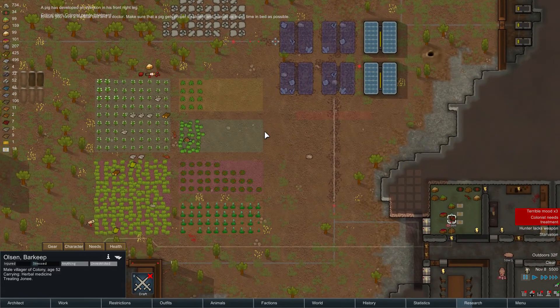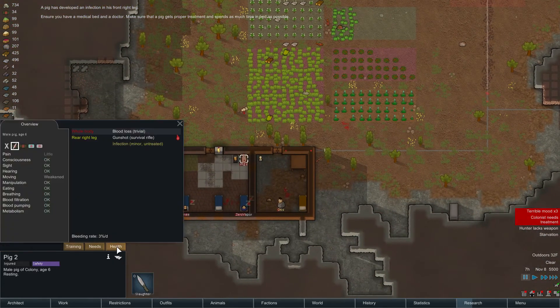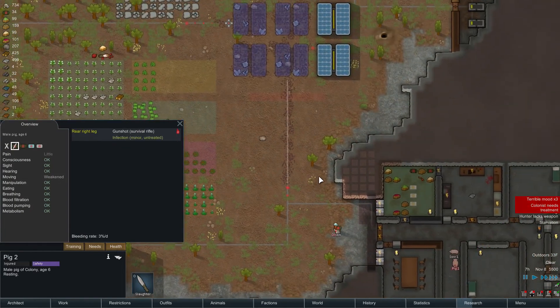Critical alert — colonist needs treatment. Ensure you have a medical bed and a doctor. Oh, the pig needs treatment! I didn't realize I had to treat the piggy.